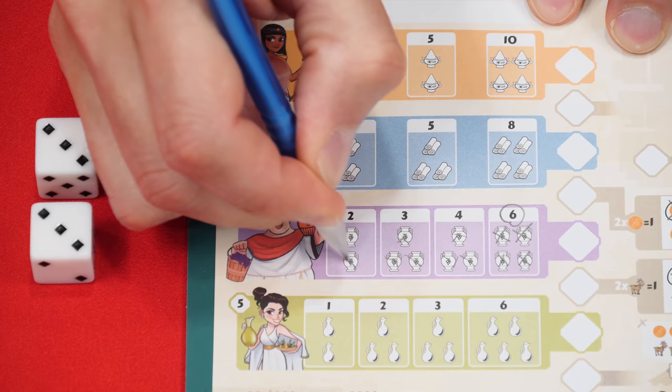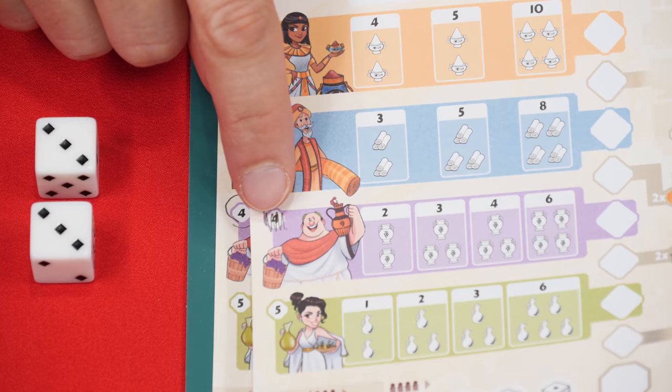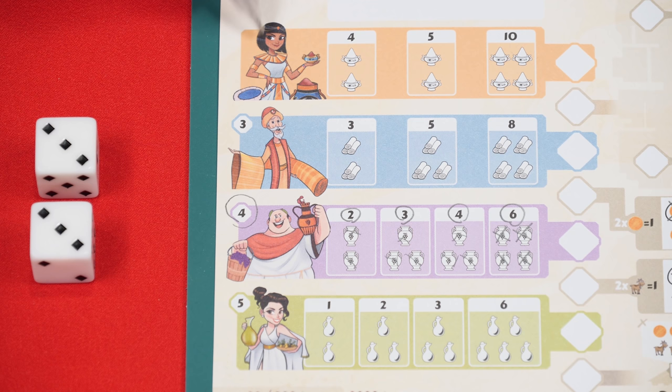If a player is the first to deliver to all of the shops within a single district — having circled all of them — they will also gain this bonus value and circle that. The other players must cross this number out because they will not be able to gain it in points even if they later cross out all the symbols within that district. You'll also notice there's no special bonus for completing this market.